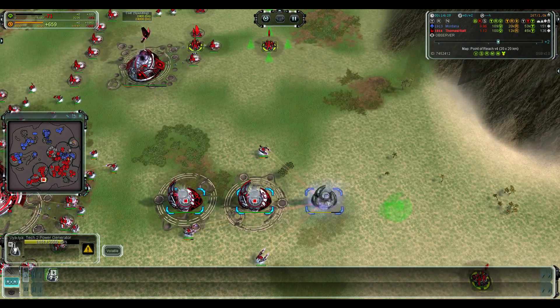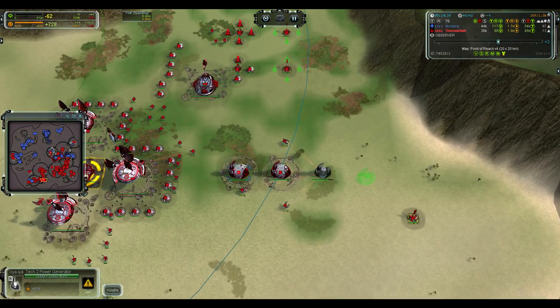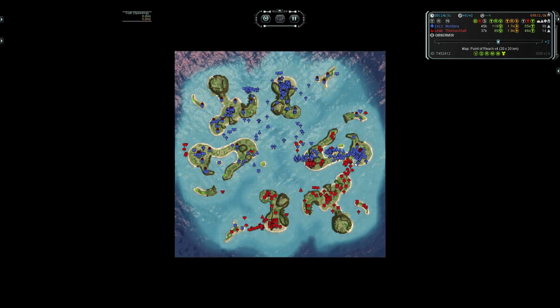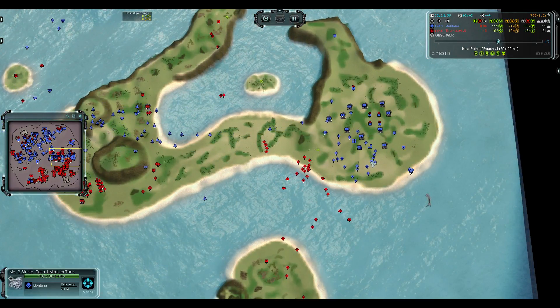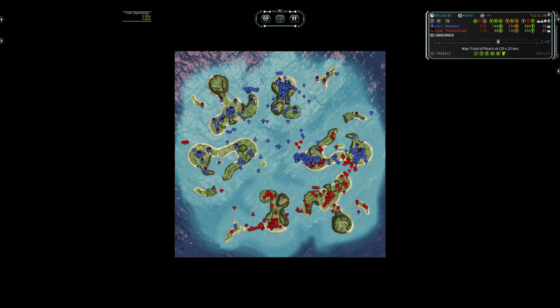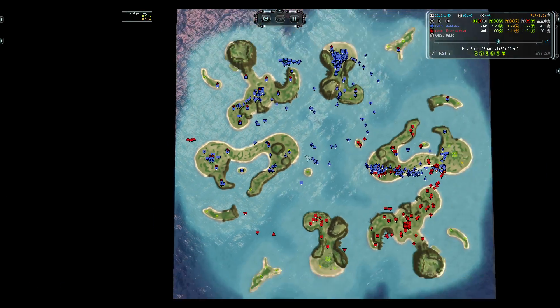Don't build lines of T2 power jets — they will blow up and kill each other! Thomas is really desperate to get back this island, and unsurprisingly, because Montana just has more map control for a lot of the game.